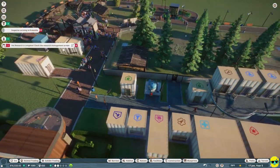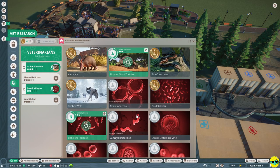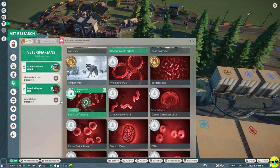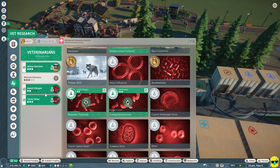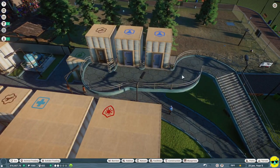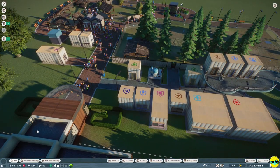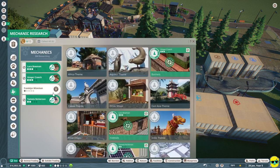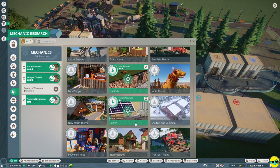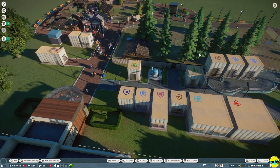That research is done. It looks like we finished boa constrictor and aardvark research and we can start getting some other potential diseases done. I have this extra mechanic and I'm doing power research. But I'd also like to start making some things look a little bit better in our zoo, so I'm going to go into food shops research and have that happen.